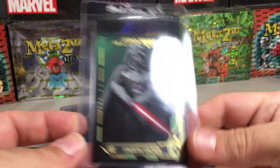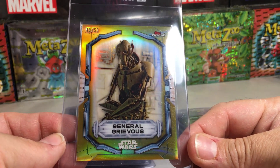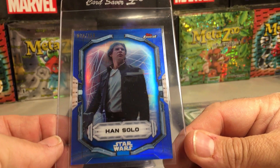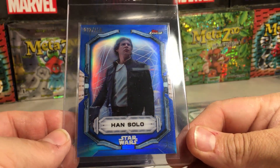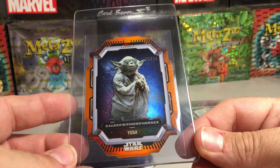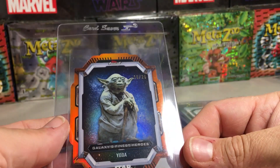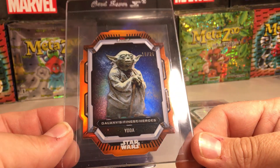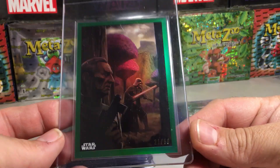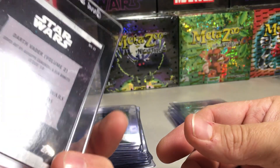We've got a Darth Vader card, a green parallel out of 99 from Masterwork, a General Grievous gold from Topps Finest out of 50, a blue Han Solo out of 150 also from Finest — love this card. I believe these are case hits. Galaxy's Finest Heroes — there's the orange Yoda out of 25 die cut. We've got a comic book cover Darth Vader green parallel from Star Wars Legacy Chrome.